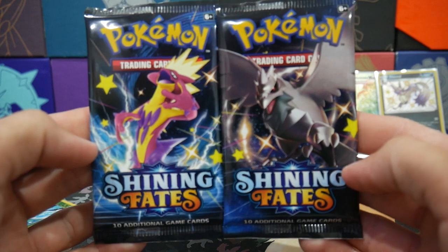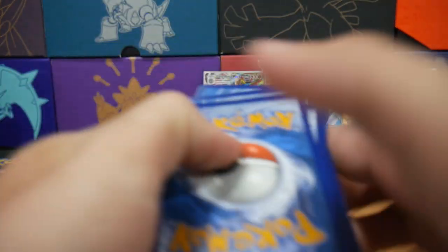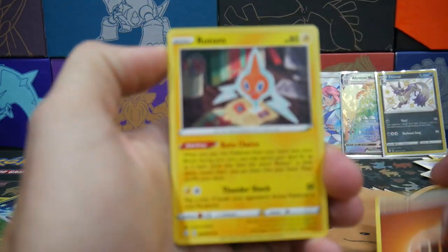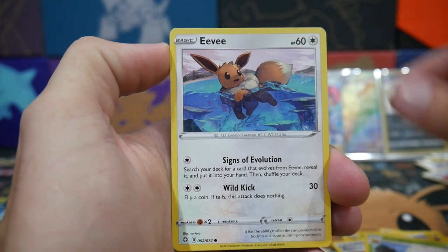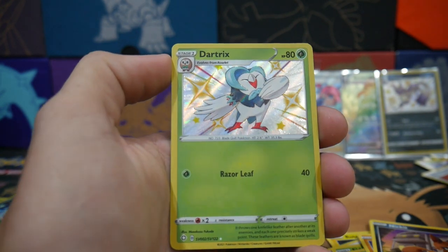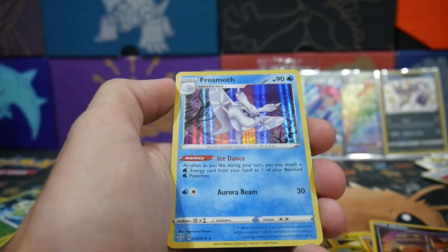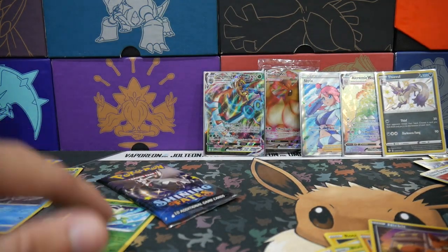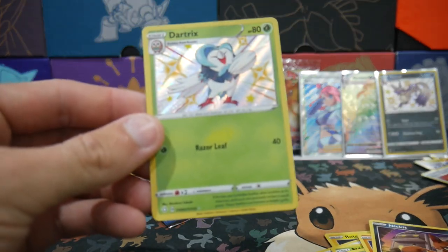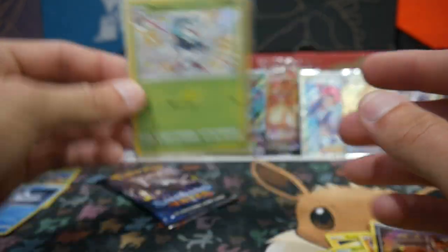We have two packs to go — a Corsa and a Toxtricity pack, I think. Let's get into this second-to-last pack and see what we can get. We have an Energy, a Rotom, Rusted Shield, an Eldegoss, Eevee, a Blipbug, Yamper, Trapinch, Nickit — and a Drednaw Shiny! Very, very nice, so that's two shinies out of this one. We haven't gotten the Full Art Shiny yet, but we also got a Frosmoth Holofoil. Drednaw Shiny — wow — so cool.